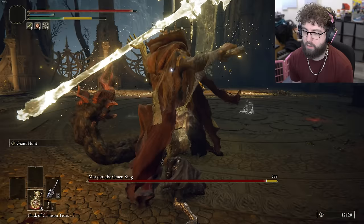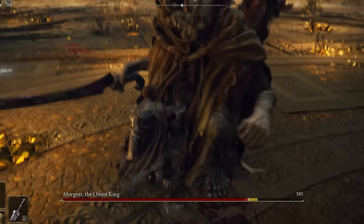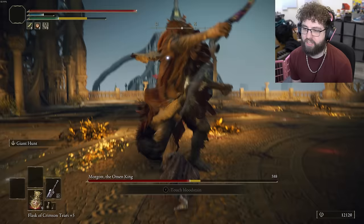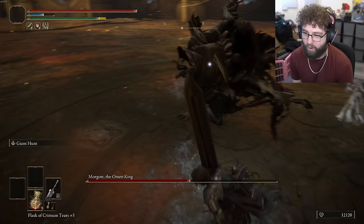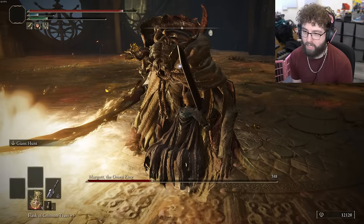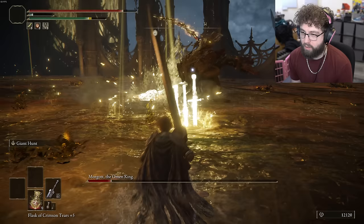We go and beat the shit out of Morgott. He already took my gear off — that hurt. Giant Hunt — oh shit. That lasts way longer than I remember. Does anybody else think Morgott is literally easier than Margit? Margit has a moveset where he literally covers his openings, whereas Morgott has way bigger openings. That's an opening — broken posture again, Giant Hunt.